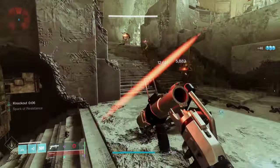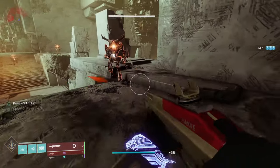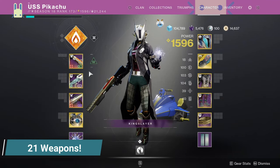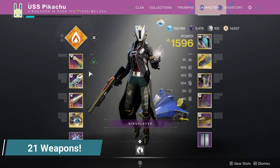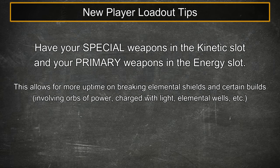Similarly, try to avoid running double special weapons, since that will lead you to an ammo problem, so it's not advised when first starting out and learning. Now for the 21 legendary weapons. These aren't the best options for each type of weapon, but they are all straightforward to obtain and fulfill their role well. Last tip: for easier build crafting and simpler weapon selection, I recommend having your special weapon be in your kinetic slot and all primaries in the energy slot.